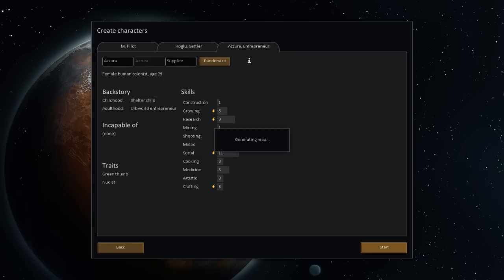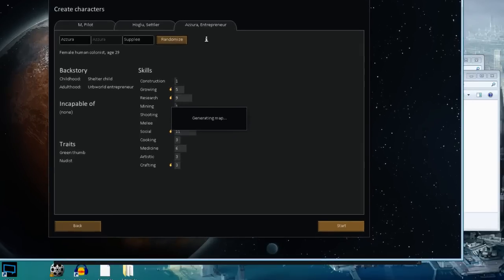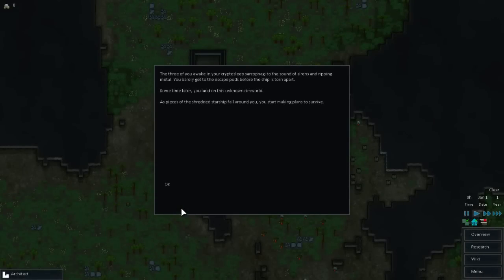Generating map. Three of you awaken in your Crowsley pod - yadda yadda yadda, we've already seen this a thousand times. So let's go ahead and continue.